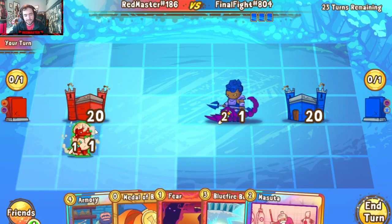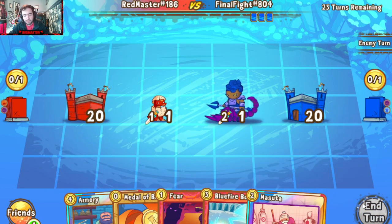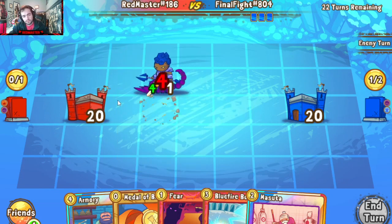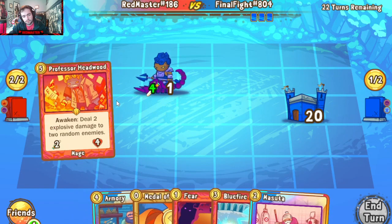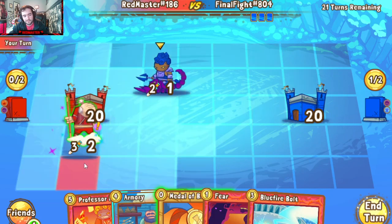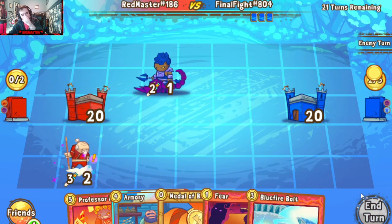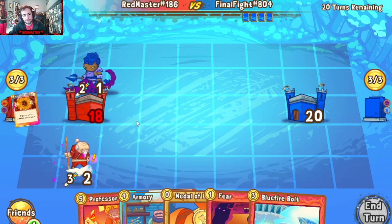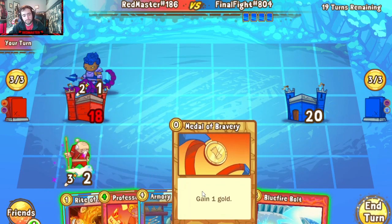I'll go for the baby dinosaur here — I don't mind throwing it out as a blocker, we'll take the two damage. He'll alpha strike that — in what universe do you alpha strike that? But okay, sure. Let me do some damage here — no play out of him from there, that's fine. Please let this go the right way.